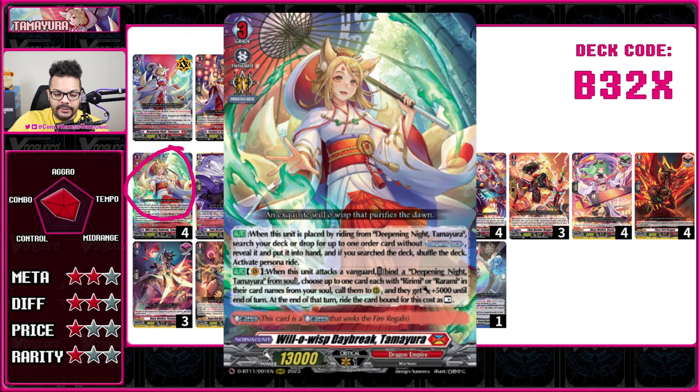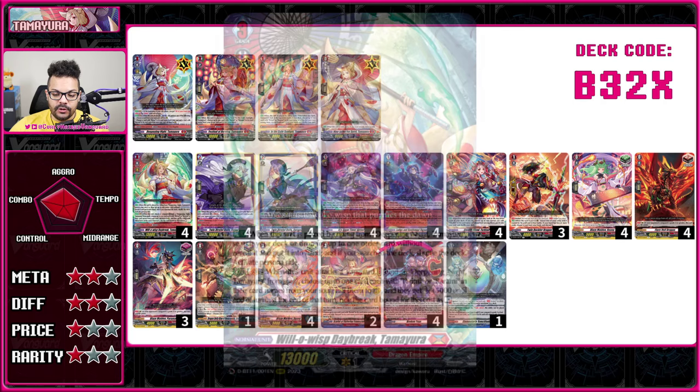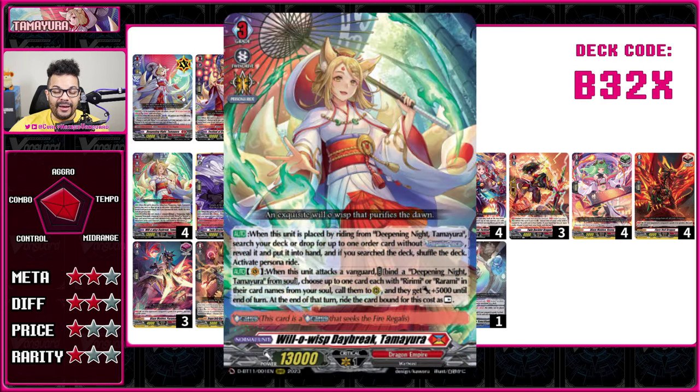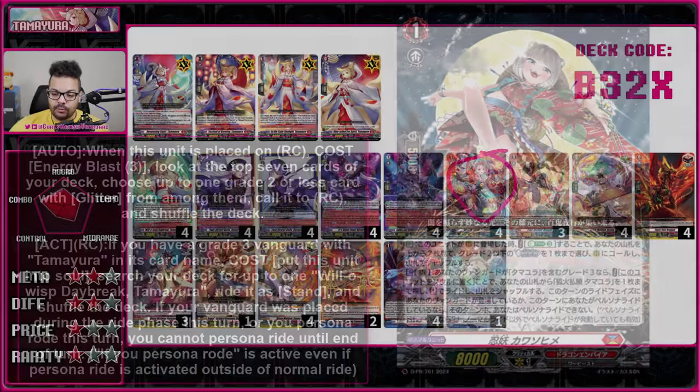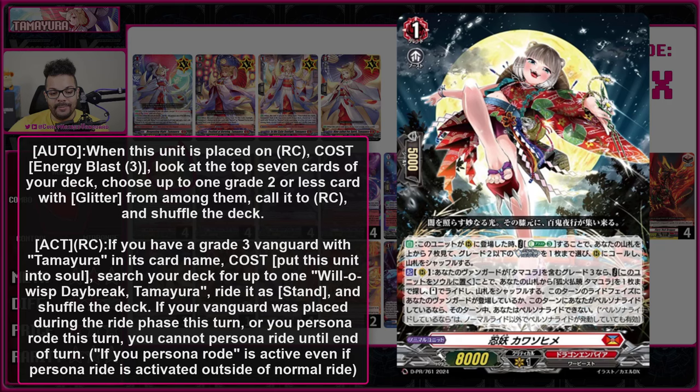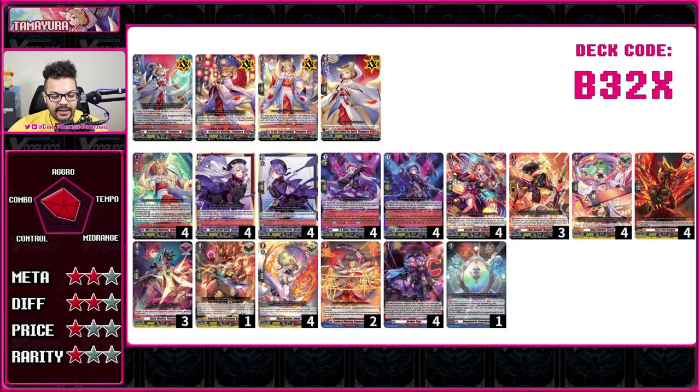You have an upgraded form in Will-O-Wisp's Daybreak Tama Yura — not included in the Triple Drive Booster — which is a sort of brake ride. It allows persona ride even though the names differ, and lets you search an order from your deck or drop when you play. In the future, a promo will help this deck, making it more aggressive and allowing you to skip into your grade three brake ride. The deck has been mechanically strong but hasn't seen as many top finishes as it should. It should be the easiest deck to acquire since pretty much everything is reprinted in the Triple Drive Booster.